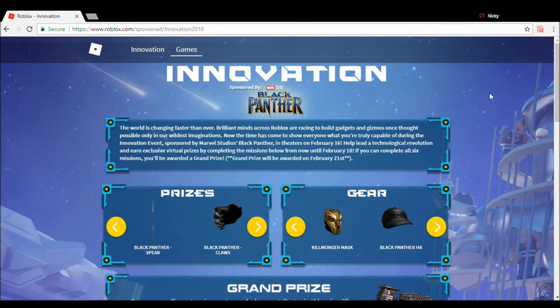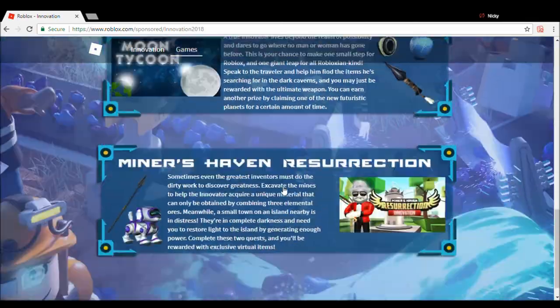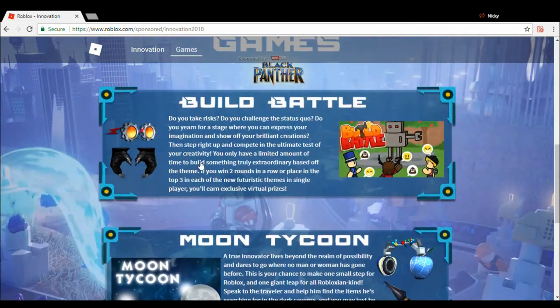What's up guys, Nikki Wiki here, and today I'm gonna be showing you guys how to complete the Innovation Event sponsored by the new movie coming out, Marvel Black Panther by Marvel Studios. I'm gonna be showing you guys how to complete the whole event, how to get all the items. We're gonna start with Build Battle, where you get the Builder Shades and the Black Panther Claws.